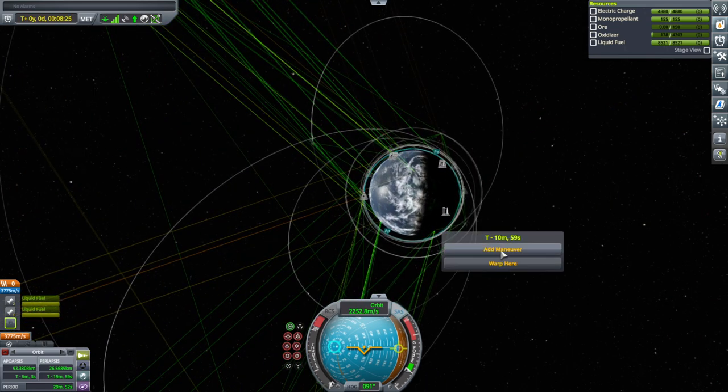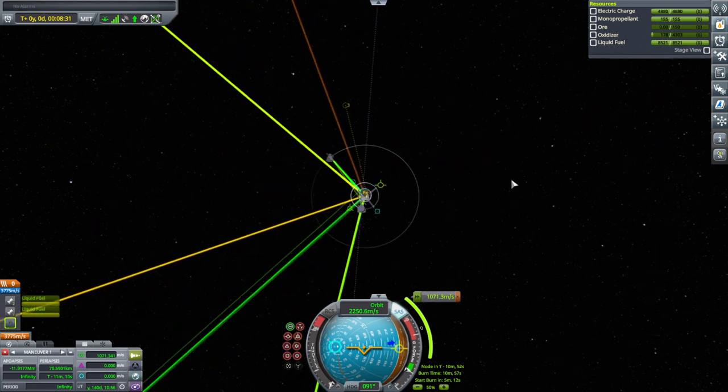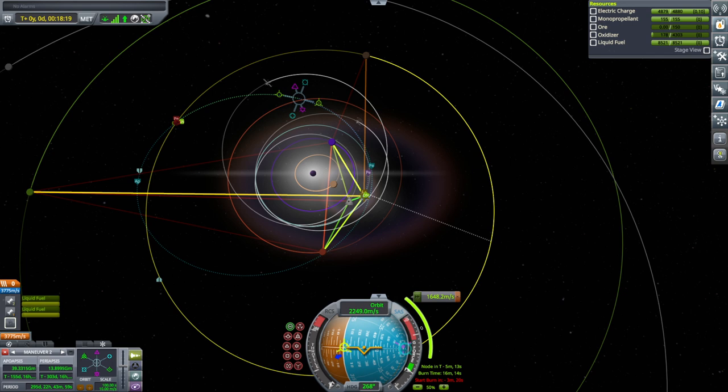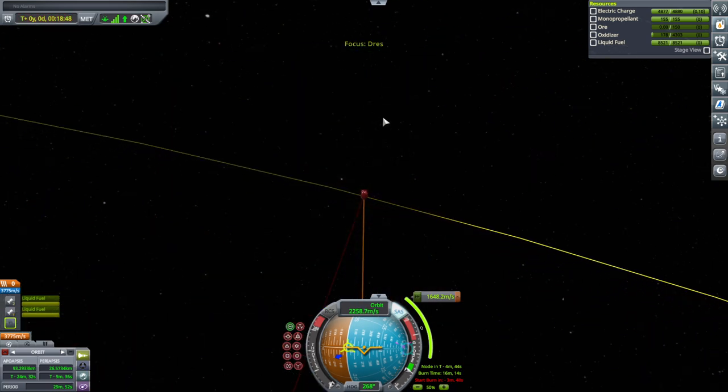There's always an inclination issue with Drez unless we're at exactly the right time. It's about 1,500 delta-V to get out to it. Once we get there we have to capture, and Drez doesn't help much with that. We have an encounter finally but it's an awkward sort of approach, so we might be going too fast to capture safely. We're doing a combination burn — 1,648 meters per second initially and then a second maneuver of 643.